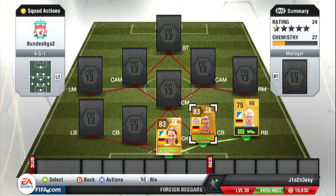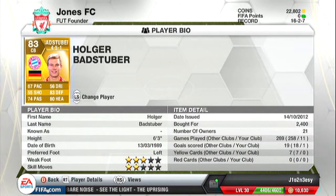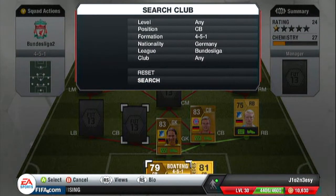Next we move on to our two centre backs — both Bayern Munich players. The first is Badstuber. He's got 83 defending and 80 heading, which is always nice. The other stats are pretty bad and he was 2.4k.